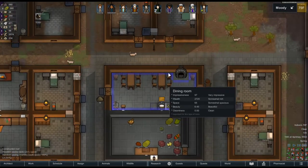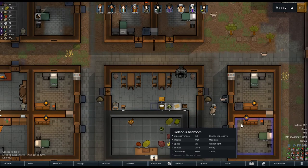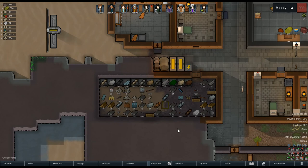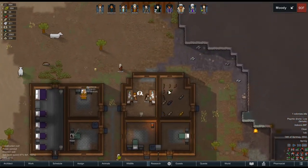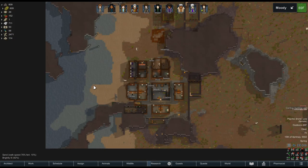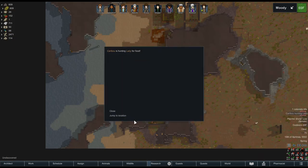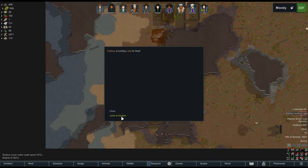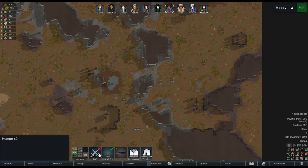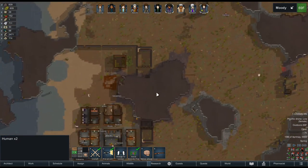Also built up a second set of table and chairs because we have more than four people nowadays. I think we've run out of fertilizer — oh no, didn't see that coming. Caribou is hunting a lady for food.